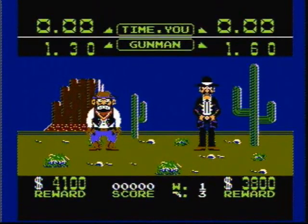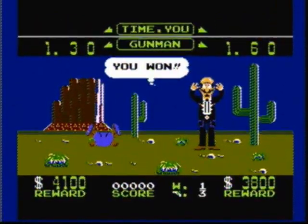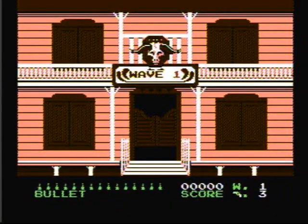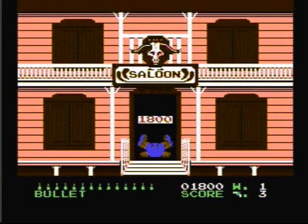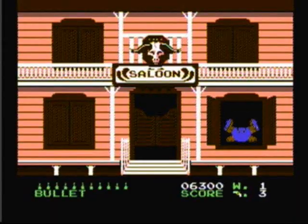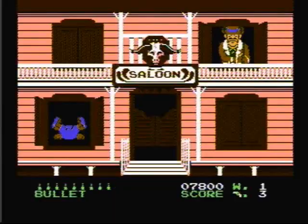In Game B, Two Outlaws, the object of the game is the same as Game A, but this time you have to shoot two Outlaws at the same time. In Game C, Gang, the object of the game is to get the highest score by shooting the Outlaws who appear in the five openings at the saloon. You have fifteen shots to shoot ten Outlaws each round, and once you get shot three times, it's game over.